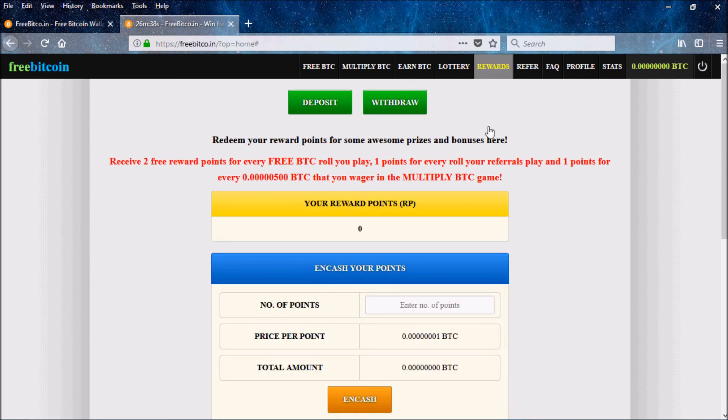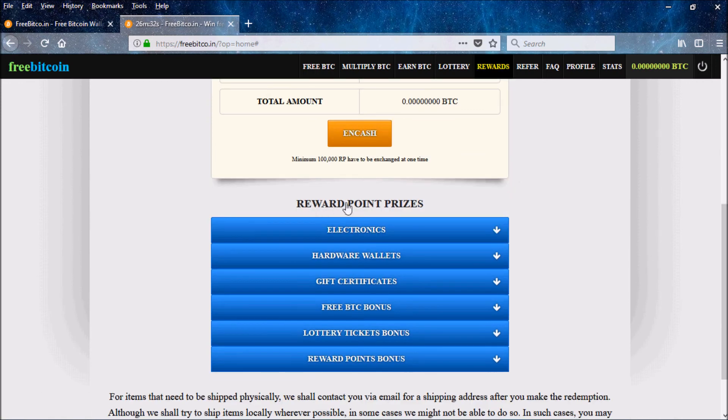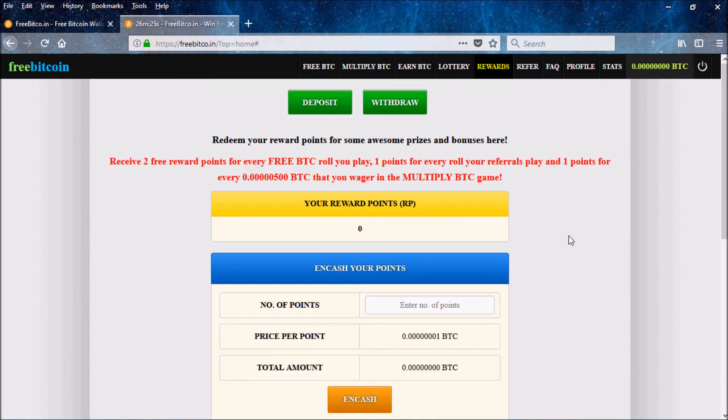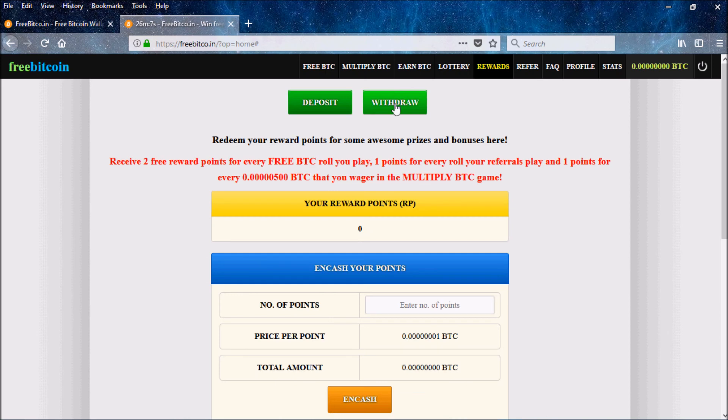There's also a rewards section where you can put in your points and either cash them out or convert them into a reward. When you check out the website you'll see more on bonuses and whatnot. In the deposit section, they give you your Bitcoin address and you can send money straight from Coinbase. For withdrawals, you go to the withdraw section, enter the address you want to send to, and send — that's all there is to it.